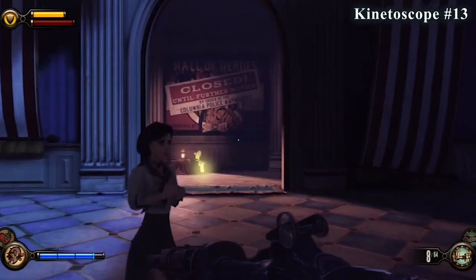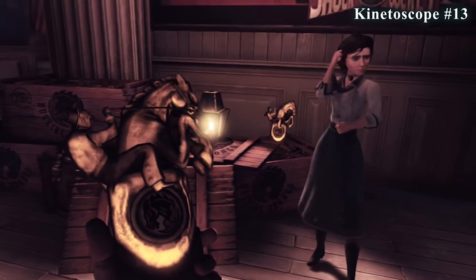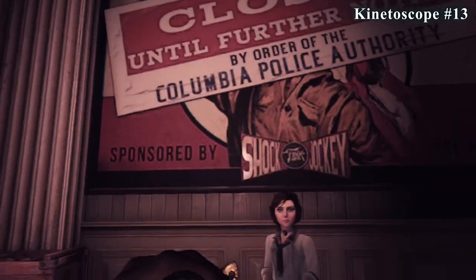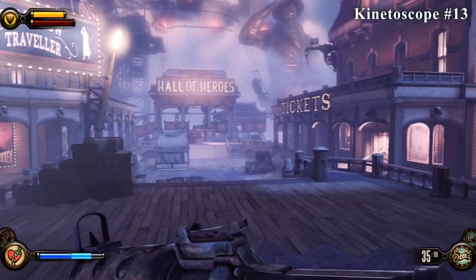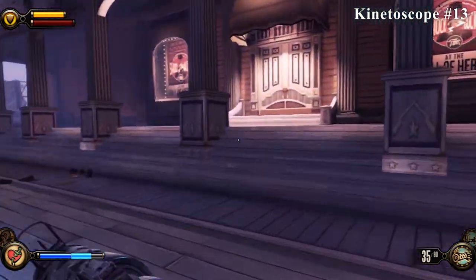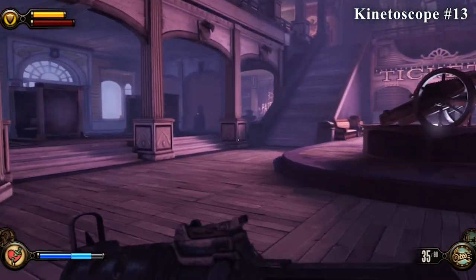Once you exit that room and you're back in the main area, you're going to pick up Bucking Bronco. When you go into the next area, there's going to be a lot of enemies — one of the crow guys, regular guys, and turrets — so make sure you're prepared. From that point, go to your right through the door that says tickets, and you'll find the collectible to the left of this cannon against the wall.